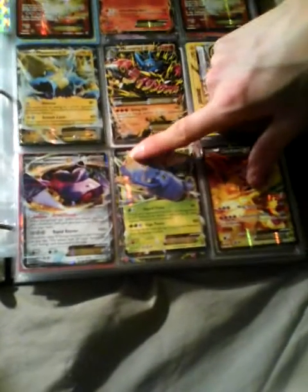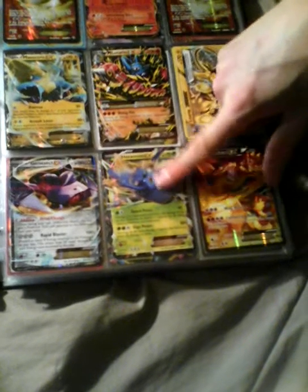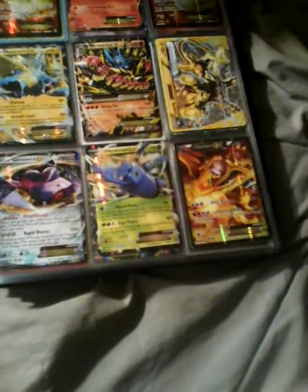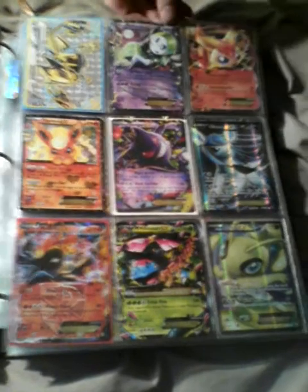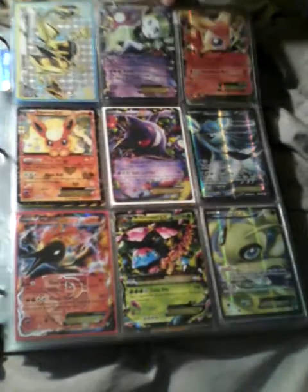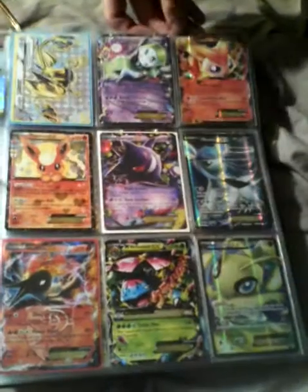Three Genesect EX — two of them are in decks right now. Heavy Croagunk CX. That Charizard needs to go away, it's stalking us. Ultra Xerneas needs to go away. Lugia BREAK. Meloetta, Meloetta — yes.